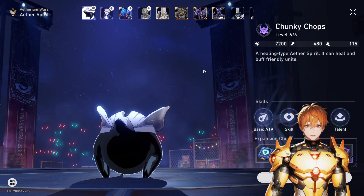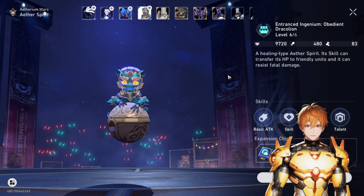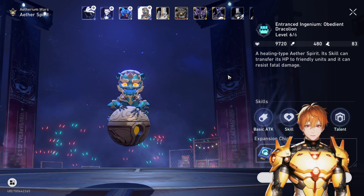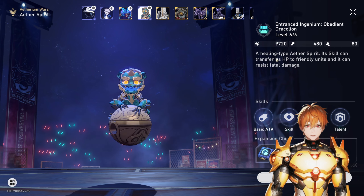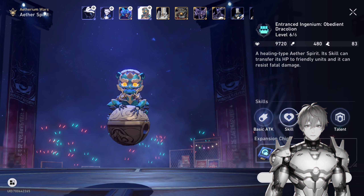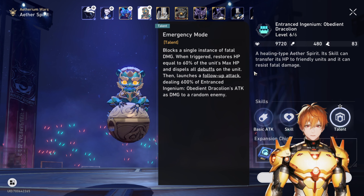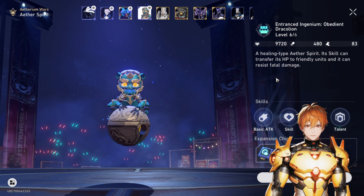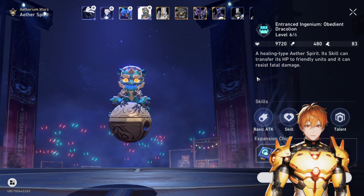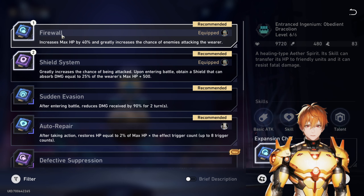The second key component, which you get quite early — I believe at the second stage — is Obedient Draculion. This is essentially a tank sponge: it's going to absorb so much damage, and it has a revive — when it would die, it goes to one HP, the ultimate resets emergency mode, and you do a follow-up attack on the enemy. The point is just to be a sponge and tank all the damage away from your other teammates. Extension chips are important, especially Firewall, to increase the chance that this guy keeps getting attacked.